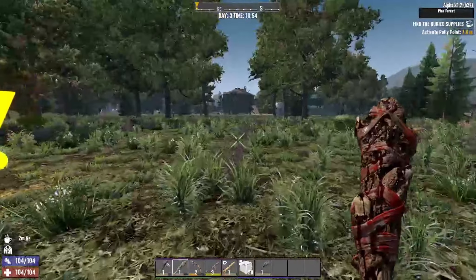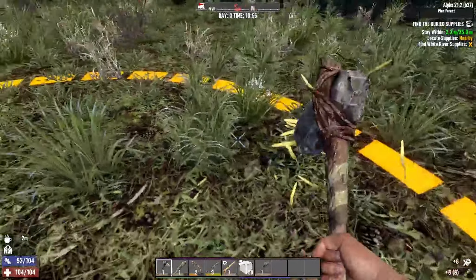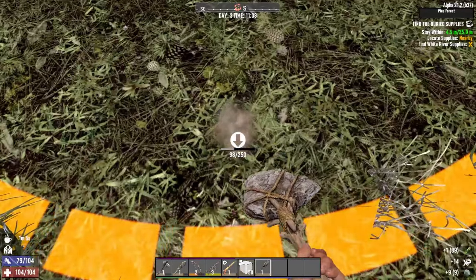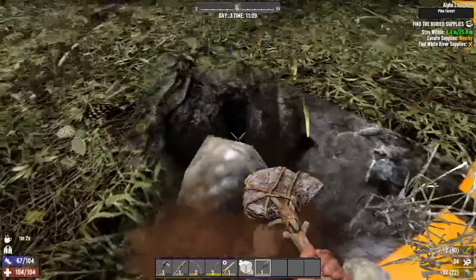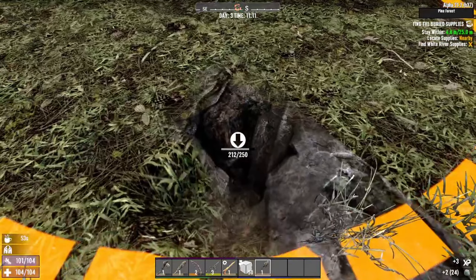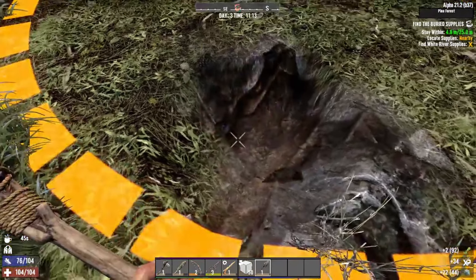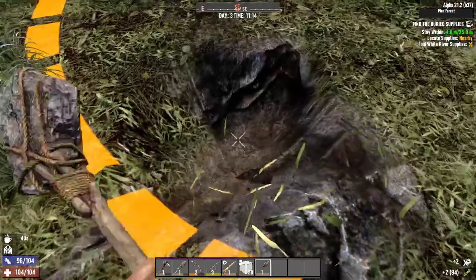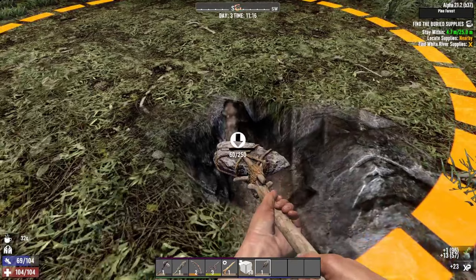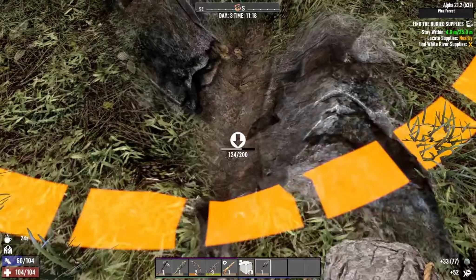Buried supplies usually take a little bit of time so hopefully we can make good on time here. Let's knock out some of these plant fibers to make it a little bit easier and get to digging. The way I like to dig is I make a couple of divots in the ground and then see where the circle is going — wherever the direction the circle is closing in, that's where I focus my attention. I found that usually I'm able to find the chest a little bit quicker that way. Sometimes the game gyps you out of finding it quickly, but that's what I found to be the most efficient.